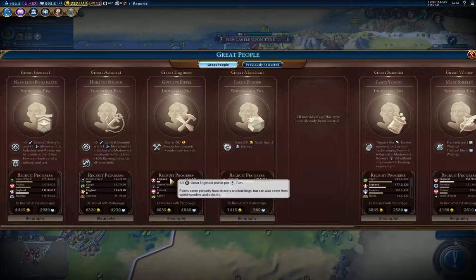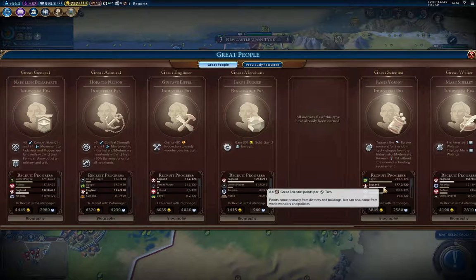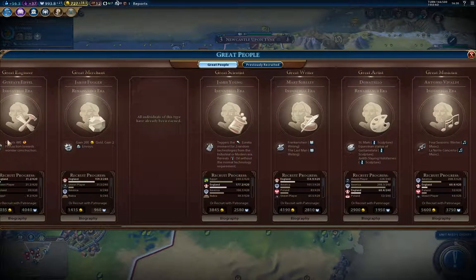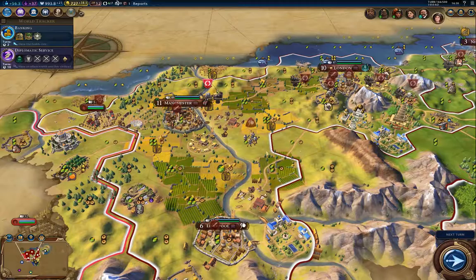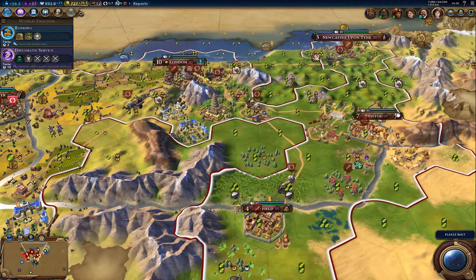Let's take a look at the great people that are coming. Egypt is ahead there — I've got 8.4. There are a couple of these guys that you really want if you're going for the space race victory, so you really need to pay attention. I'm going to send the guy over there and fill in another farm. If I can get these cities growing fast I'll catch up quite a bit on science.